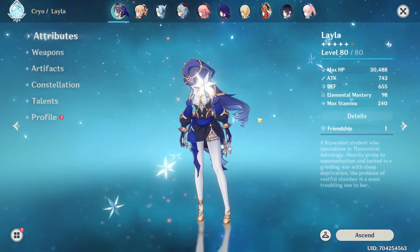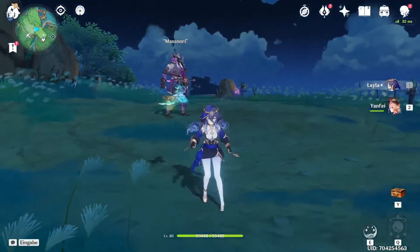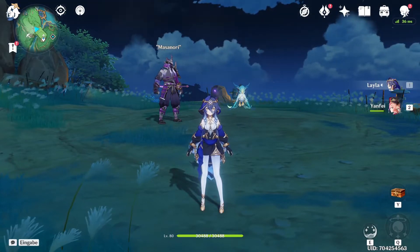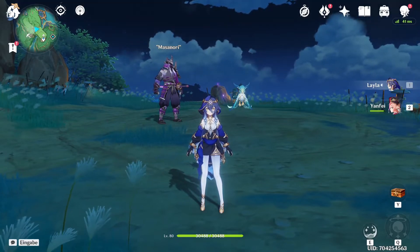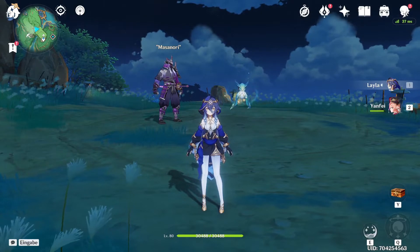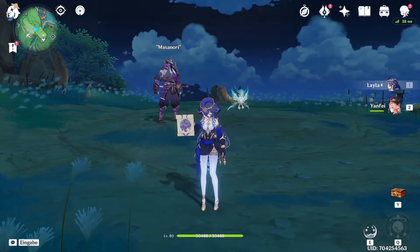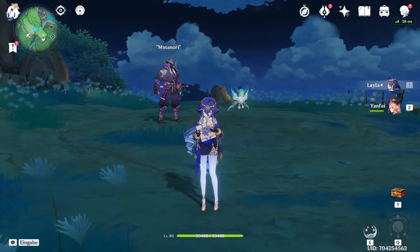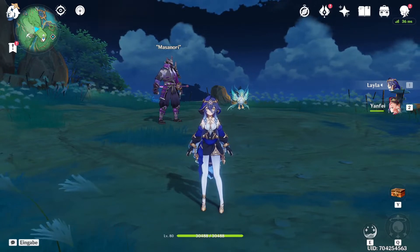So far so good. Now let's see how strong her shield actually is. As always, my test subject is gonna be Masanori here on Tataratsuna in Inazuma. To see how good her shield actually is, we need to compare it to another shield. Most people compare to Zhongli, since apparently her shield is really good — but she won't be as good as Zhongli; he's just overpowered. It's probably better to compare her to other 4-star shielders, mostly Diona, since she's also Cryo and probably the most used 4-star shielder.